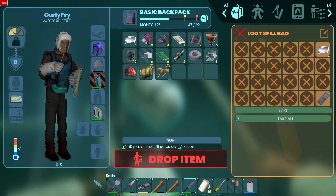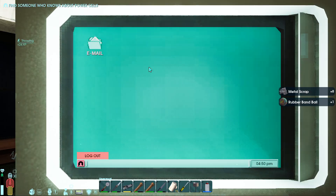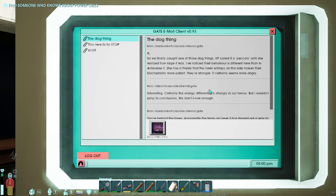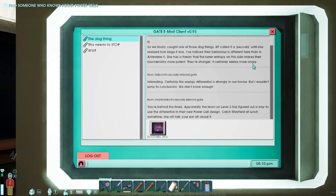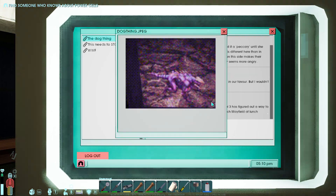What is this? Let's read this. Okay, this dog thing note: 'So we finally caught one of those dog things. KP called it a peccary until she realized how large it was. I've noticed their behavior is different here than in Antiverse 2. She has a theory that the lower entropy on this side makes their biochemistry more potent - they're stronger, it certainly seems more angry.' The energy differential is strongly in our favor but we don't know enough. Apparently the team on level 3 has figured out a way to use the differential in their new power cell design - catch Mayfield at lunch.